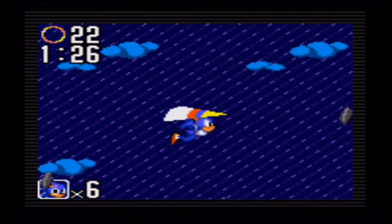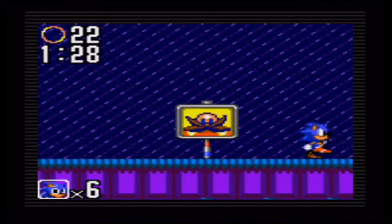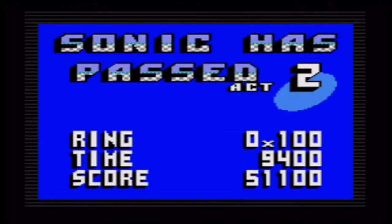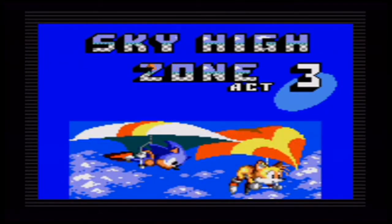The Sonic sprite is actually heavily borrowed from the Master System version, and also from Sonic the Hedgehog 1 for the Master System. The notable difference is the different waiting animations — that's the only major difference between these versions of the games.